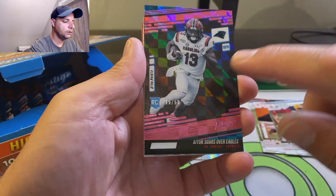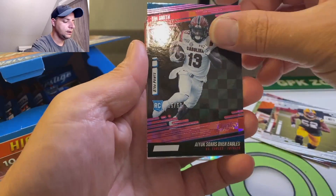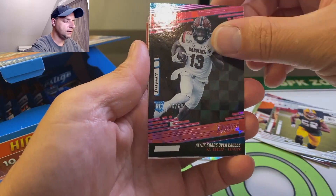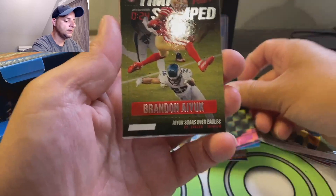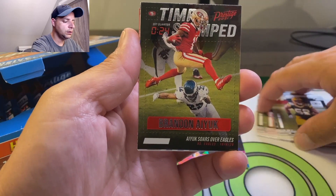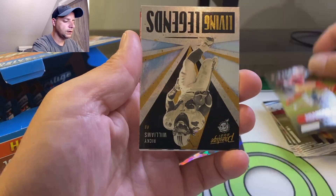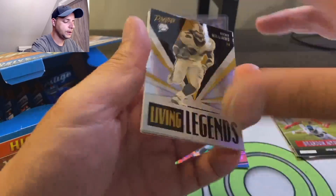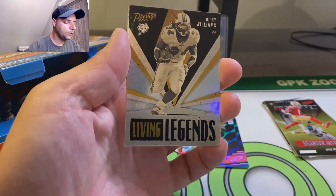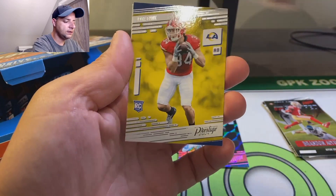It's kind of got like a square checkerboard holo on the back, but they're probably going to Photoshop the team. Timestamped Brandon Aiyuk. Okay. Different looking card. Ricky Williams, Living Legends. Looks like this is probably like a heavy insert set.